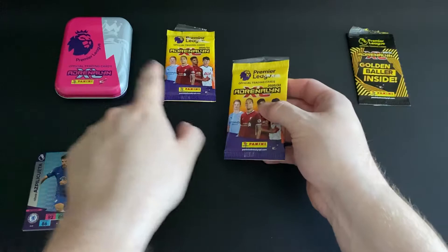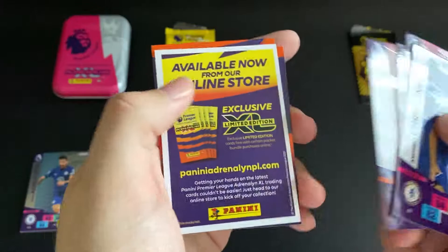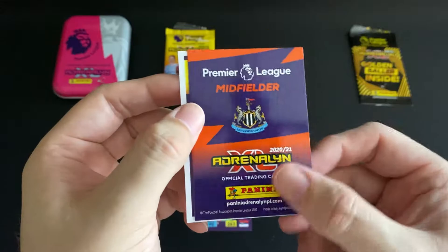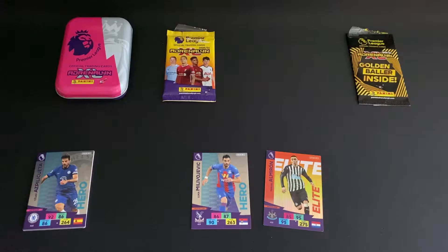It would be nice to pull a golden baller out of these as well, so cross your fingers. Our second pack: we have a defender from Chelsea, Burnley, and Newcastle. We then have a West Ham midfielder, we've got a code which we'll come to in just a second, a midfielder hero for Tottenham, and a midfielder elite for Newcastle in Almiron. I really do like the colors of the gold and yellow on the elite - I think they look wonderful. And then the code there we go.